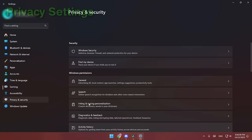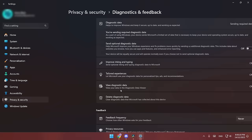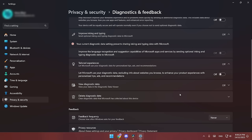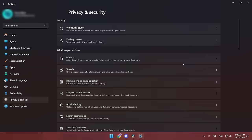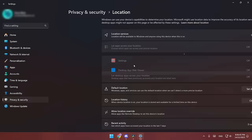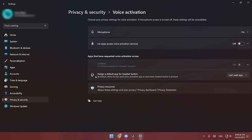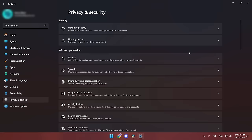The next Windows settings is privacy settings. Turning all privacy settings off doesn't really do anything for me, but it doesn't hurt to try. Go to Privacy settings and turn off: General, Speech, Diagnostics and Feedback, optional diagnostic data, improved inking and typing, tailored experiences, view diagnostic data, feedback frequency, activity history, search permissions, and search history on this device. As for the app permissions section at the bottom, turn off anything you don't use such as location, voice activation, account info, calendar, phone calls, call history, email, tasks, messaging, radios, and app diagnostics.